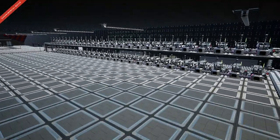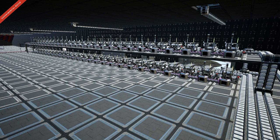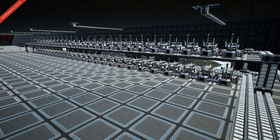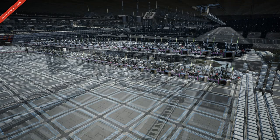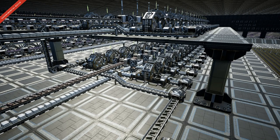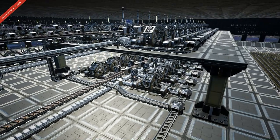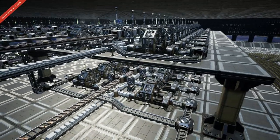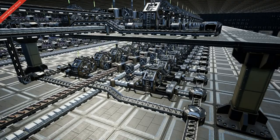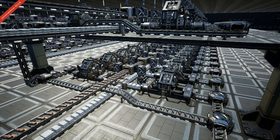The silica setup is just here — nothing fancy, just constructors, because we have plenty of quartz at the moment. That's 54 constructors making 2025 silica per minute. Moving on to the circuit boards: this production line produces 700 circuit boards per minute, and we are using only 162 of those for the high-speed connectors. We've got 52 assemblers here, and it uses 1540 copper sheets and 1540 silica to make the 700 circuit boards per minute.